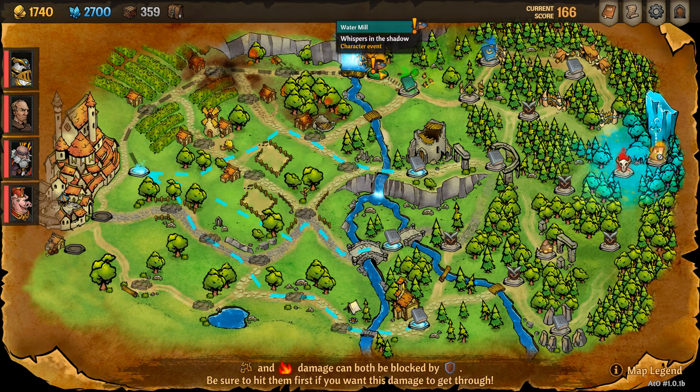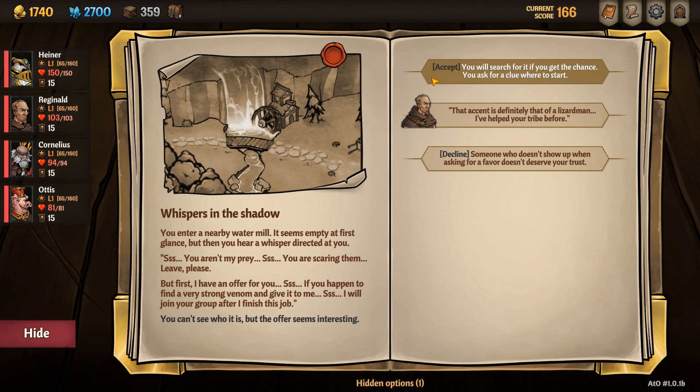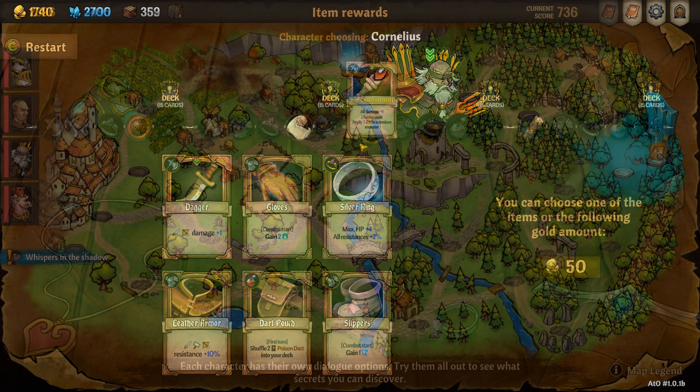Fools is a character who focuses on maximizing poison stacks and poison damage. He's fairly easy to unlock. To start, in Act 1 you navigate to the Watermill at the top of the map and select Accept.